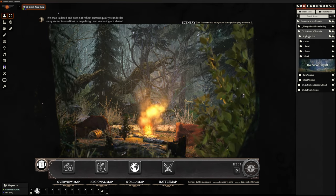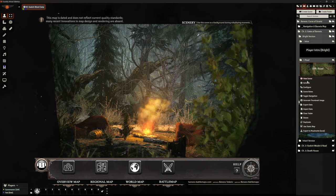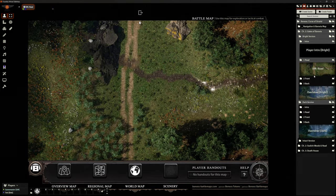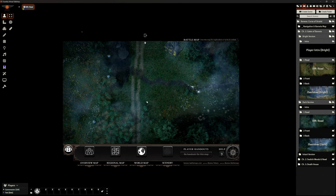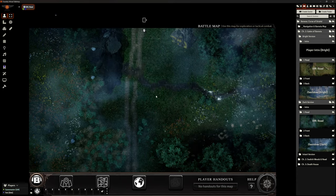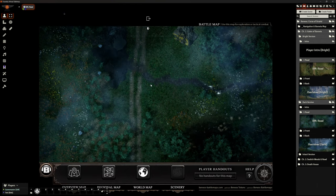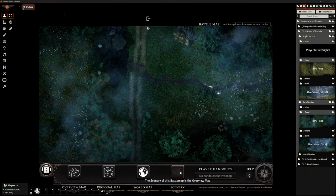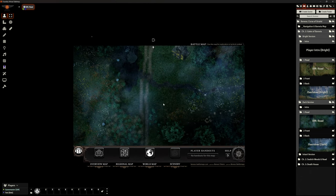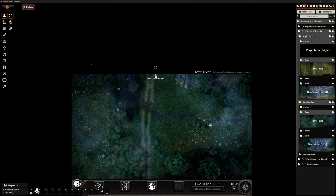On the right-hand side you can see there's a bright version and a dark version of a lot of these things. Let's activate the battle map for the Road — this is the bright version. I can go to the darker version of it. Once they're through the Gates of Ravenloft I'm going to be using the dark version of almost everything, unless there are specific reasons not to. You can hear some of the sounds — gentle mist — it's just gorgeous. Some maps we've only got a battle map, no scene.